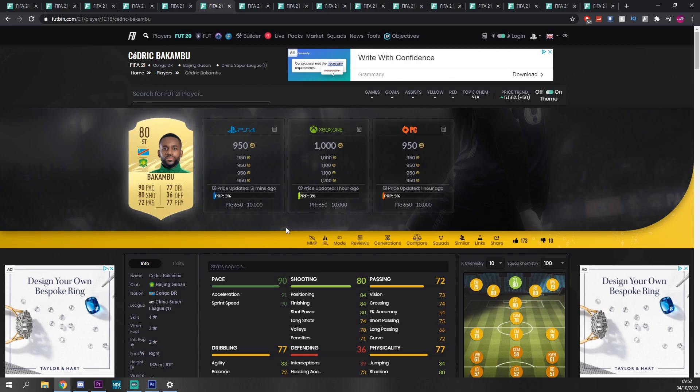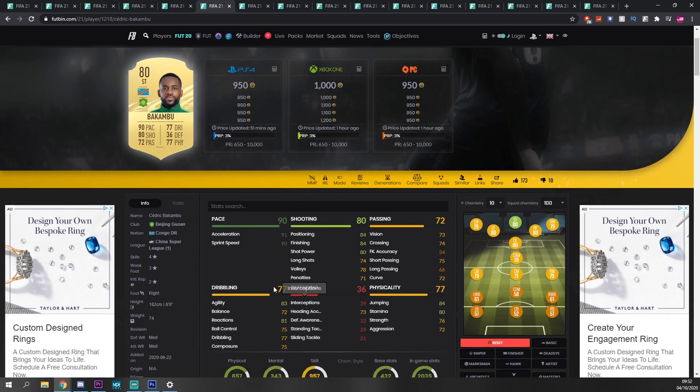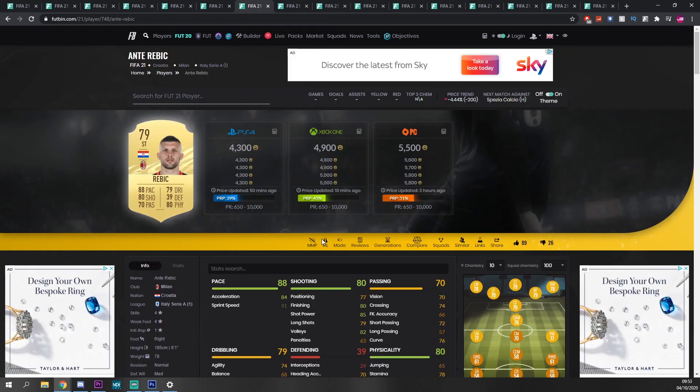Another one — Bakambu, 950 coins, 1000 on Xbox. Three-star weak foot which could be a problem; I haven't actually used this card myself yet. However, 90 pace is very good, finishing and shooting are very good, and the dribbling is completely fine in my opinion. Balance maybe just a little bit off, but stamina and jumping are very good. He's six foot as well, so there's a chance he could get on a few headers. Crossing seems to be better this year, so that could be something to keep in mind. Bakambu looks like a very solid card.